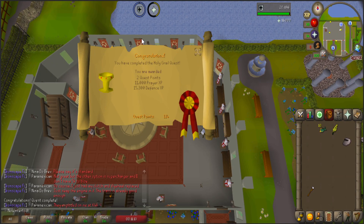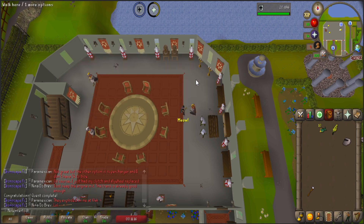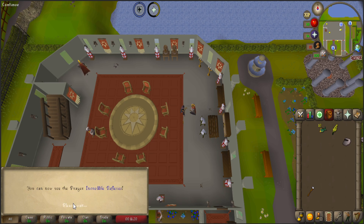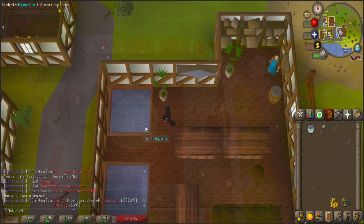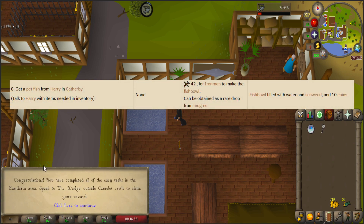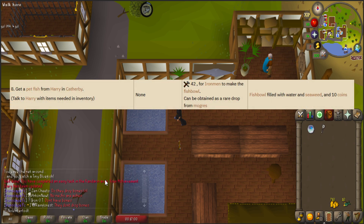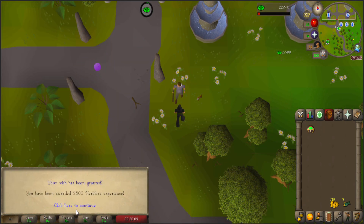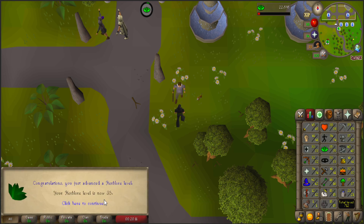Finishing the quest gives us a stunning 11,000 prayer experience and 15,300 defense experience, bumping us up to level 34 prayer and level 33 defense. Now let's go southeast to Catherby, pull out our fishbowl and coins, go east to the fishing shop to get a pet fish satisfying the last Kandarin Easy Diary task, go back northwest to the lodge to get our rewards, putting the lamp into Herbalore, bumping us up to level 35.